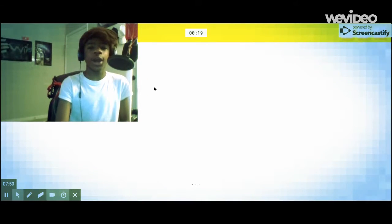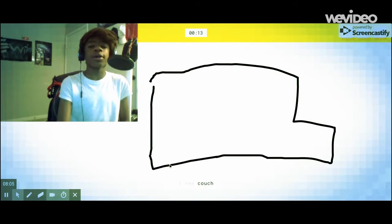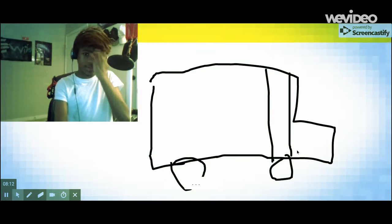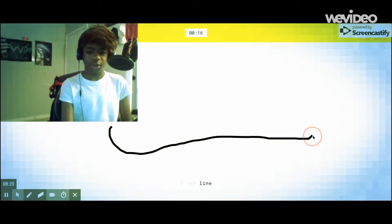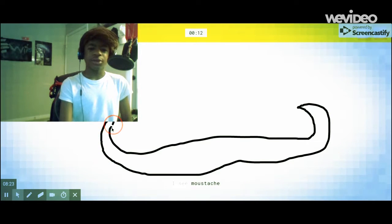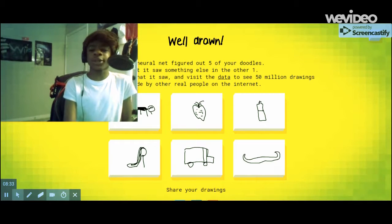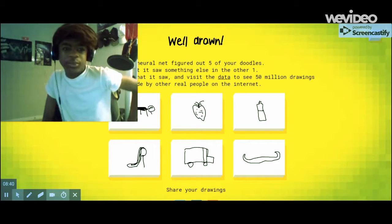School bus. I know how to draw a school bus. I used to drive a school bus. Oh, I know — it's school bus. Draw a canoe. I see lime. Four toothbrush. Four garden hose. Four snake. Oh, I know — it's canoe. Oh, I almost got it. I just get an A. I don't get an A+. But still, we tried, right?